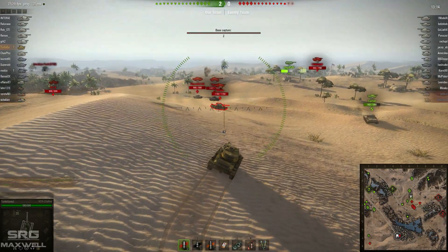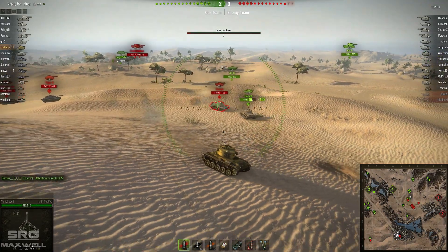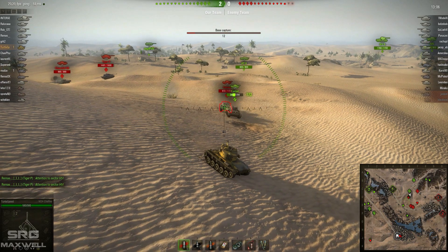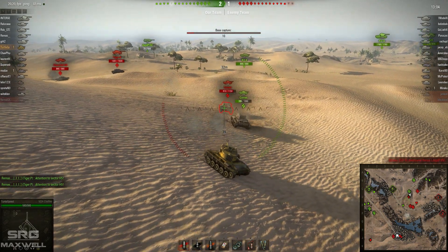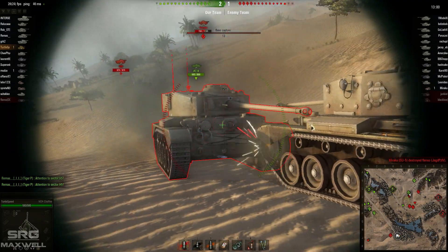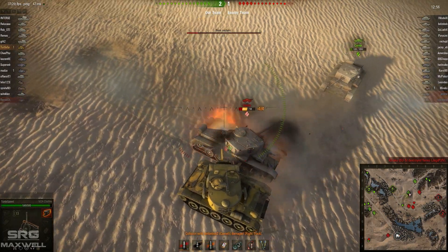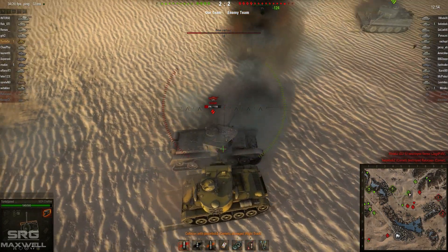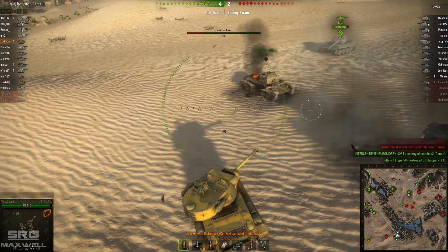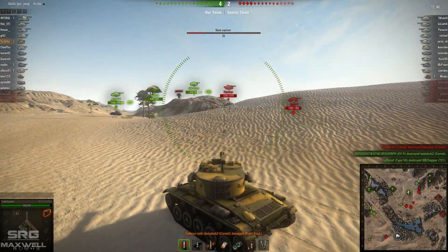An enemy Comet is coming over the top of the Sand Dune — you've got to be careful with Comets as they are very fast and very manoeuvrable. It looks like he's going one on one with this other Comet. Unfortunately the enemy has pushed himself too far into allied lines and he's probably going to get himself taken out. He does manage to take out the other Comet but gets himself pounded into submission and is taken out of the battle prematurely.